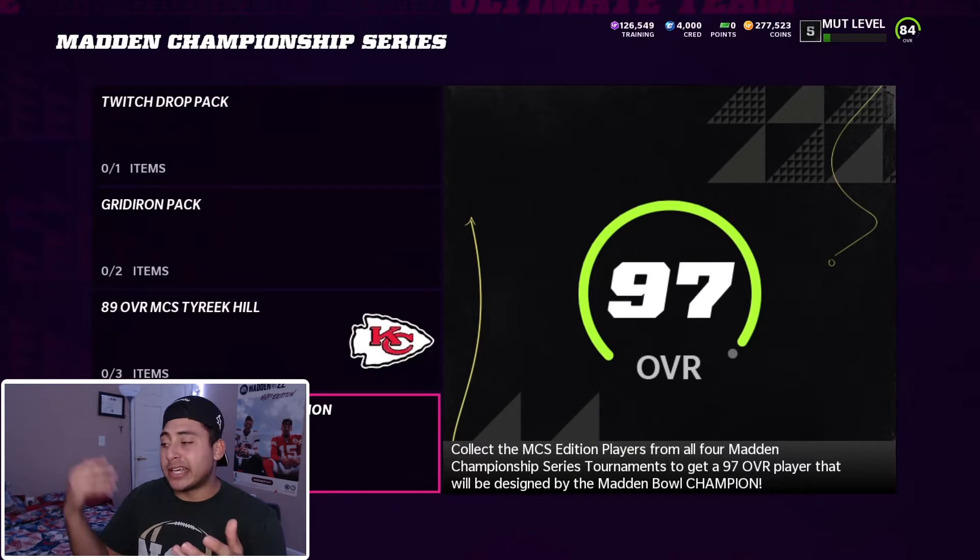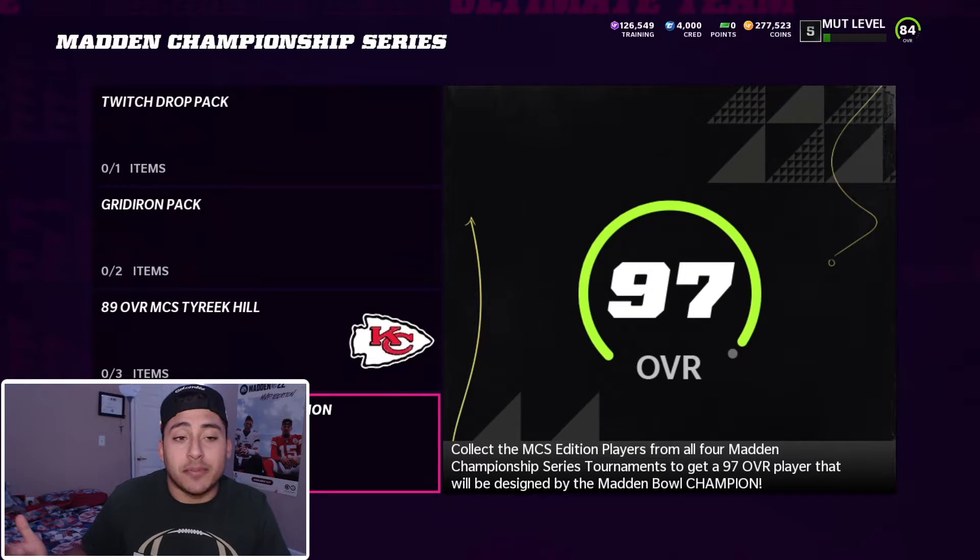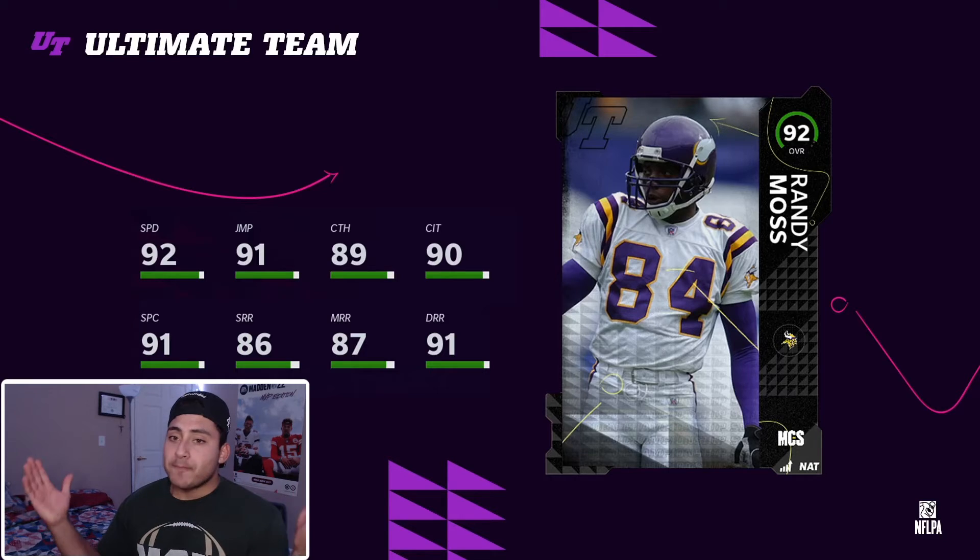When you receive your tokens you do have options. If you don't want Randy Moss or Tyree Hill, you can trade two tokens for a Gridiron pack — hopefully you get lucky and pull a legend or an LTD. Or you can trade one token for the Twitch drop pack. I've never pulled a good player from my Twitch drops — let me know in the comments who has been your best pull from packs. My best pull this year was an LTD, which I got real lucky with.